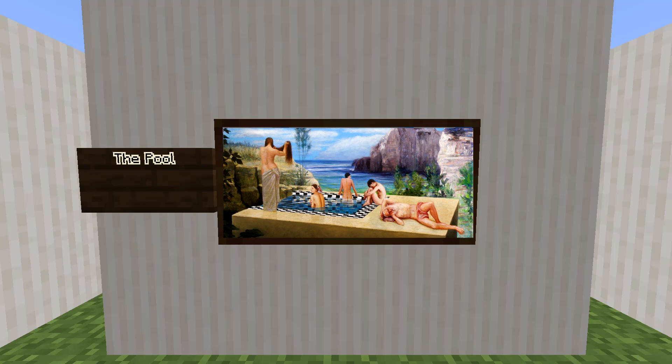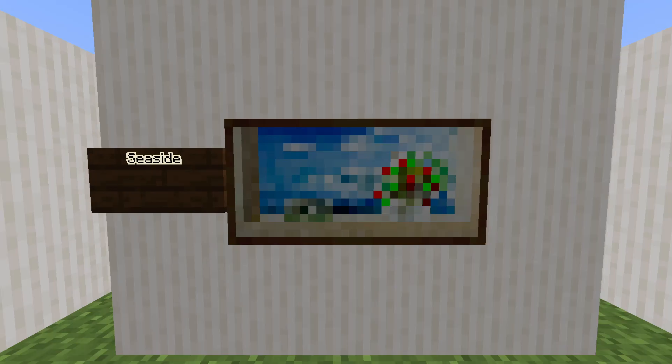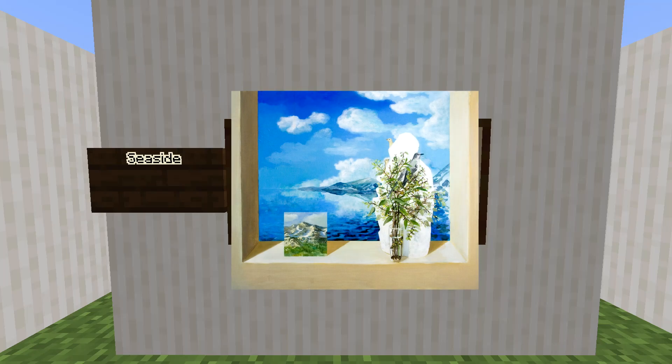There's also an old man resting on the lower right edge — isn't it supposed to be a kids game? This painting is called Crebet. I used to think it was a creeper taking a bath, but turns out it's a painting of a view of mountains and a lake, with a small photo of a mountain and a creeper looking at the viewer through a window. Seaside is very similar — it's a painting of a view of mountains and a lake, with a small photo of a mountain and a bright colored plant on the window ledge.